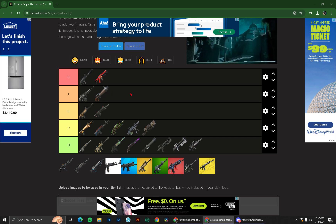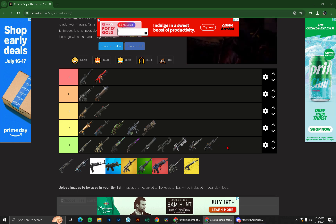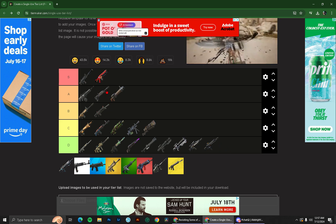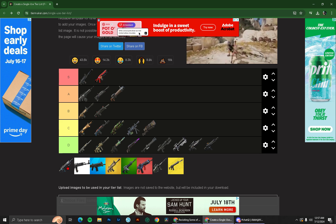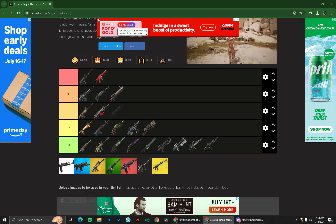We're gonna put the Stark rifle in S-tier actually. Suppressed scar — terrible. Tactical AR — sorry, terrible. Red eye AR — it was really good, the red eye was really good. Pulse rifle — B-tier, better than the havoc.